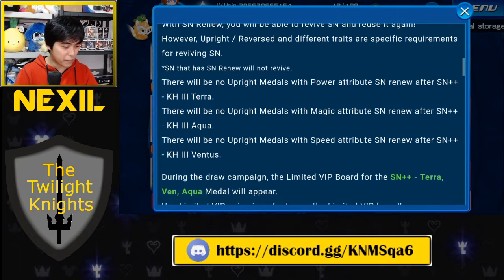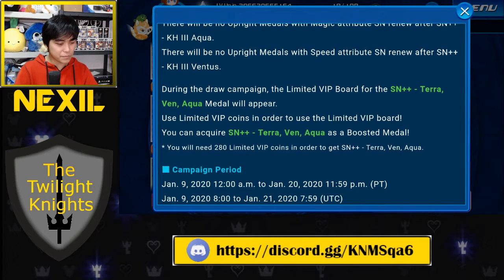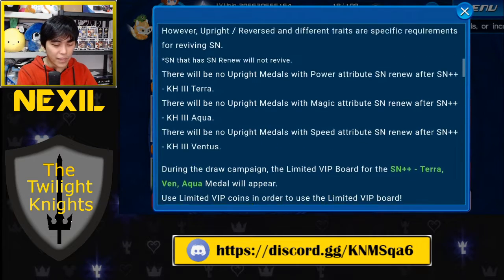Another thing to note about this banner: right below the Supernova Renew section, they talk about the new Supernova++ Terra, Ven, and Aqua medals. The most important thing you need to know is you will need 280 limited VIP coins in order to get Supernova++ Terra, Ven, and Aqua — which is just ridiculous. Converting to jewels: 280 VIP coins at 10 VIP coins per pull is 28 pulls. 20 pulls at 3,000 jewels a pull is 84,000 jewels to get one copy of this Supernova++ Terra, Ven, and Aqua. So we're going to glaze over that and keep talking about the banner itself.